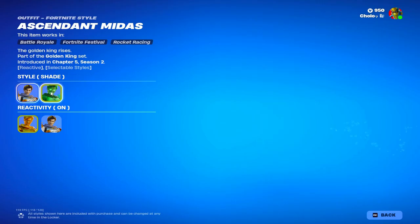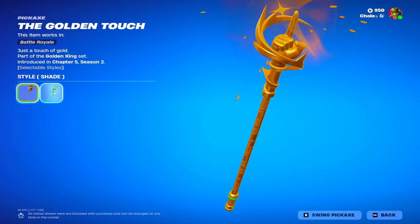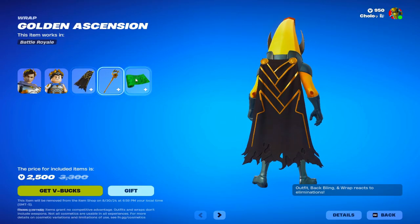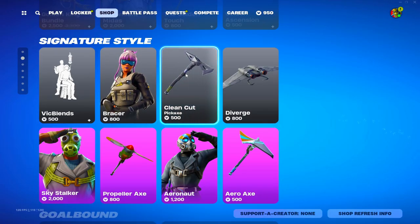Ascendant Midas with these styles — I've never seen the set of styles, I didn't even know this actually came out. Here's his pickaxe, here's his back bling, here's his wrap and signature style, got the haircut emote, a bracer, clean cut.